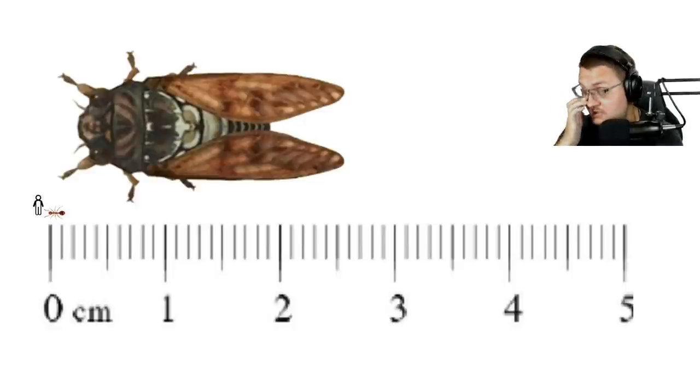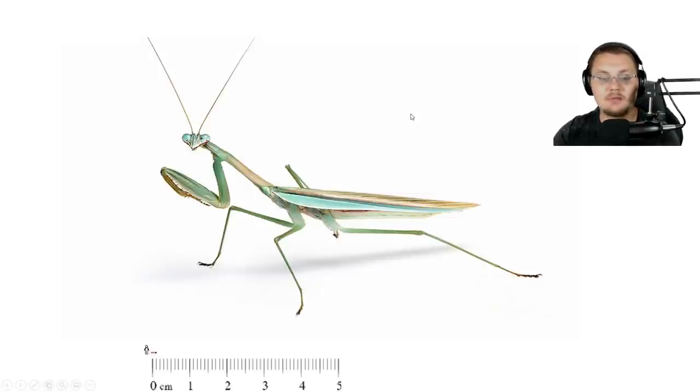It would be cool to see a cicada get added to the game — it would add a really cool sound and give you something big to fight. But I just don't know how realistic it would be to actually fight something that size. Moving on, the next bug is a praying mantis. This has been asked for by hundreds of you, and I agree a praying mantis would be really cool.